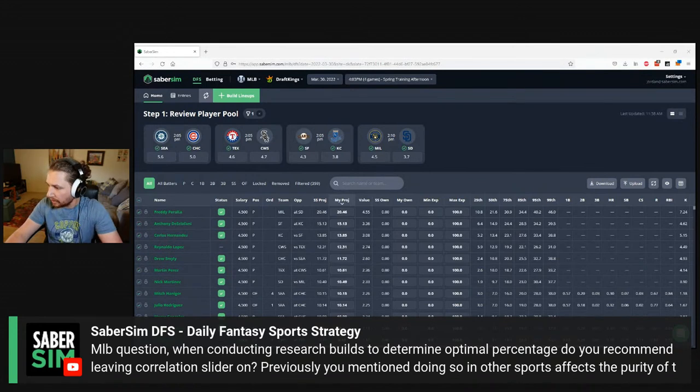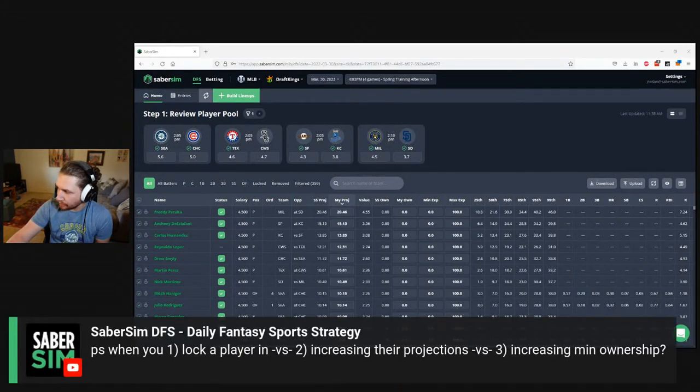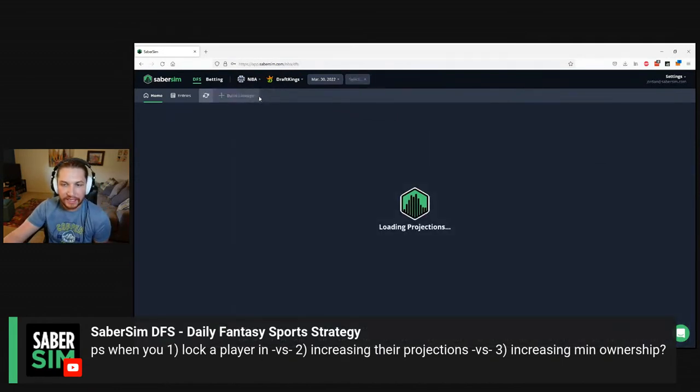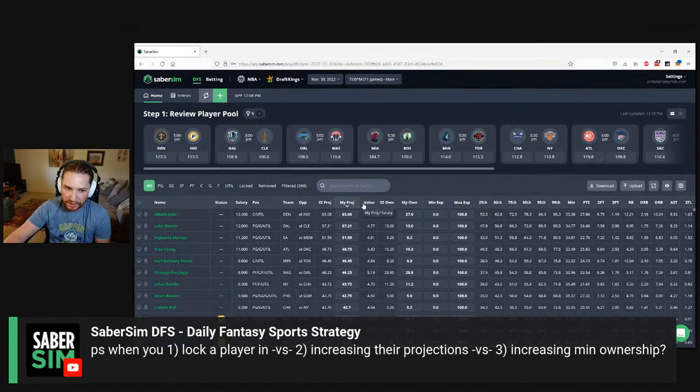Another question from Joe: when you feel a player is going to overperform and want a large portion or even 100% of this player in your lineups, will the optimizer react differently when creating lineups when you lock a player in versus increasing their projection versus increasing the minimum ownership? Good question, and yes it does.